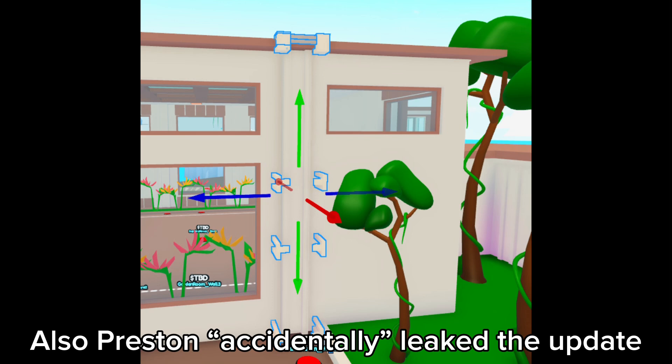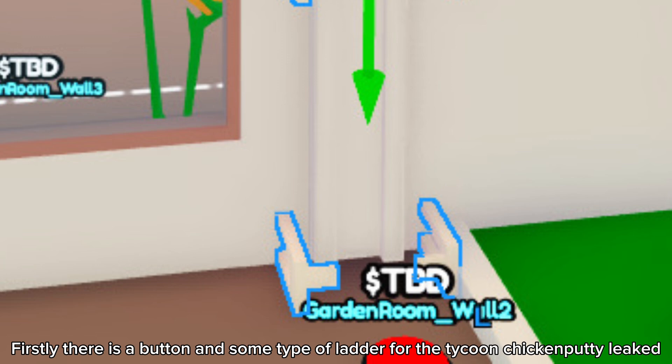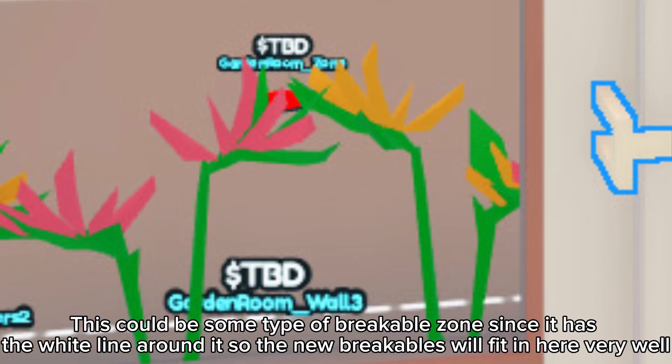Preston accidentally leaked the update. Let's break down this image. Firstly, there is a button and some type of ladder for the tycoon. Chicken pity leaked. This could be some type of breakable zone since it has the white line around it, so the new breakables will fit in here very well.